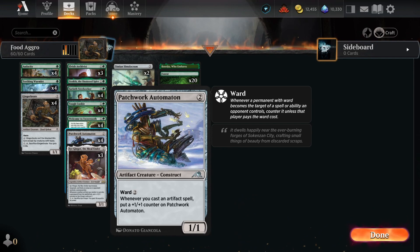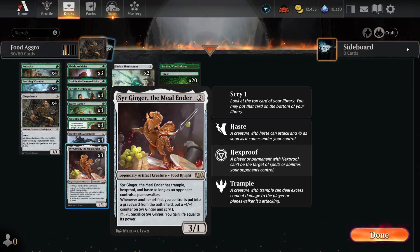Patchwork Automaton is going to grow, similar to the Teething Wormlet. It's going to get those plus one plus one counters as we cast artifact spells — this isn't Enter the Battlefield, so this is some more secured value, plus Ward 2 makes it difficult to remove. Then we have Sir Ginger the Meal Ender, which is a great artifact creature for us to have. It is also a food and a 3-1. It has the bonus of having Trample, Hexproof, and Haste if our opponent has a Planeswalker, so this is a great way to deal with Planeswalker decks. The better value part of this card is whenever another artifact we control is put into a graveyard from the battlefield, we can put a plus one plus one counter on Sir Ginger and Scry 1, so we can actually use this to grow our attacker by sacrificing food tokens, which can be very powerful.